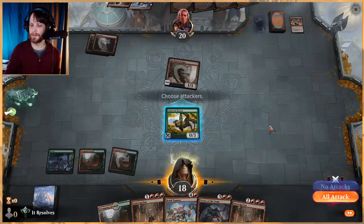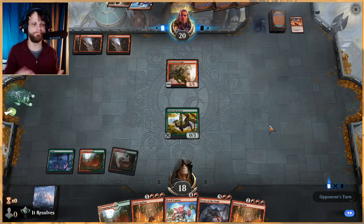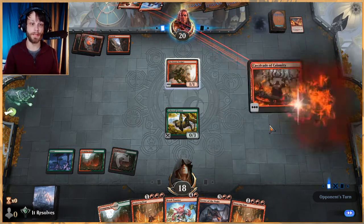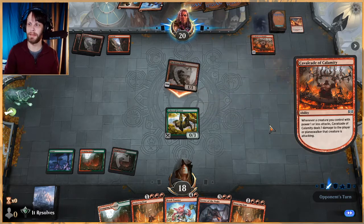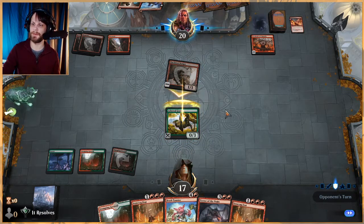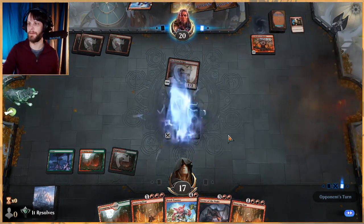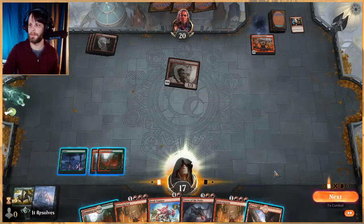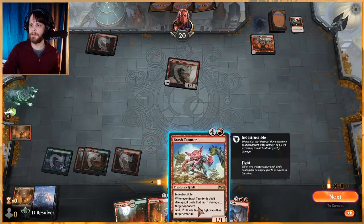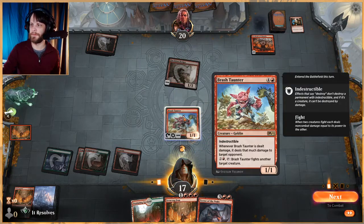I'm hoping we can get something going here. I think this deck just needs more of an engine to be realistic about it — it needs a little more early game or an engine that can really take it over the top. I don't think it has that yet. I'm going to block here — I know they can shock, but I'd rather they spend their shock on this than anything else. Actually, let's get the Brash Taunter down instead — it's an indestructible threat that lets me fight stuff.